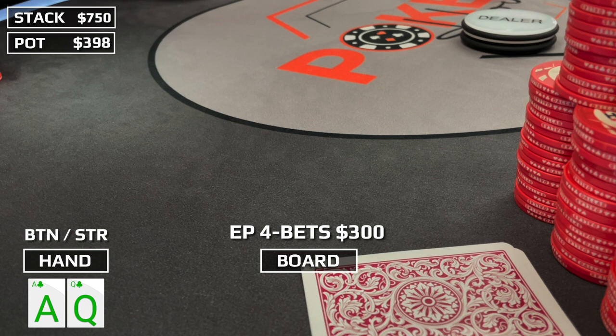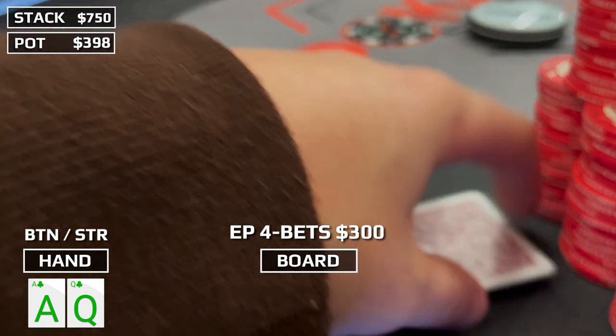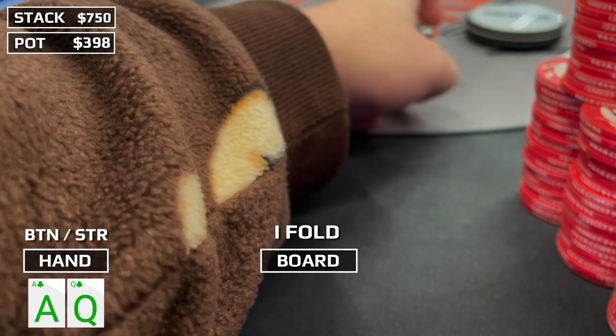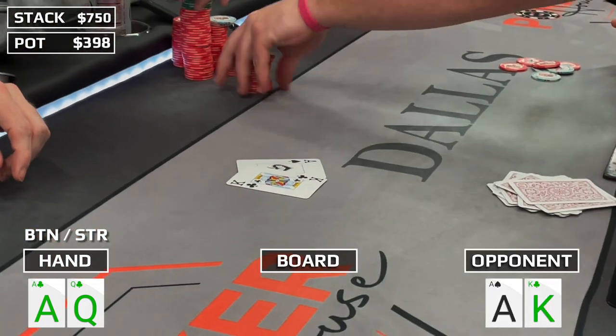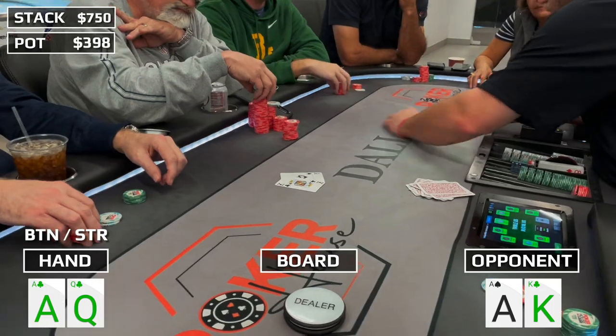I would normally call a four-bet with ace-queen, especially in position, but you can make an exploit in low-stakes cash games. Most of the time when players put in a four-bet this big it's going to be the very top of their range. The pot would be $600 and he only has $300 left — I'm either going all-in or folding. I decide to be disciplined and let my cards go. It felt like the right fold, and sure enough he shows ace-king. We were absolutely crushed. It's important to make exploits, especially in low stakes, even if a preflop chart says ace-queen should always call. Sometimes you just go with your reads.